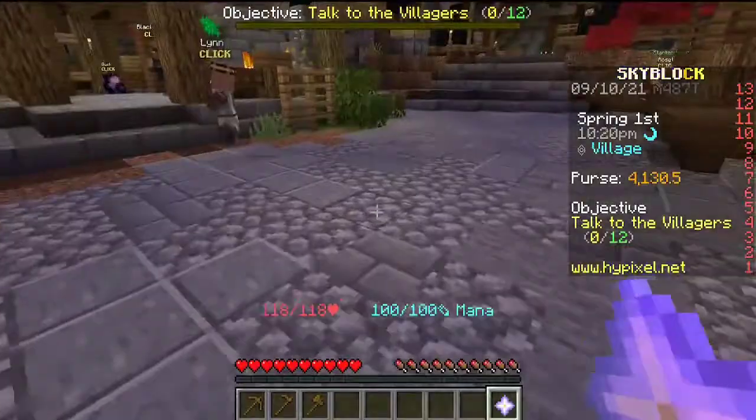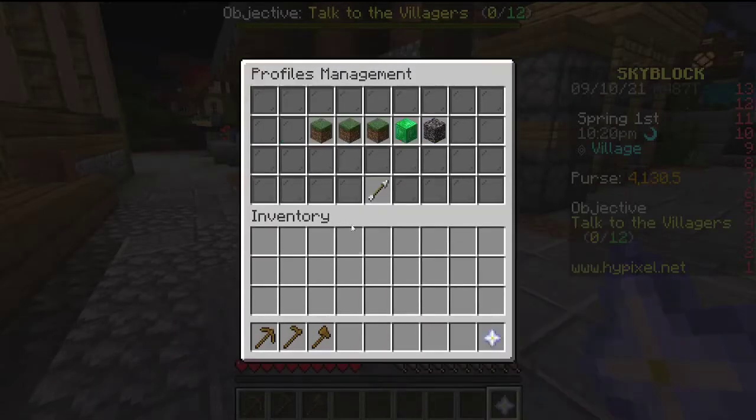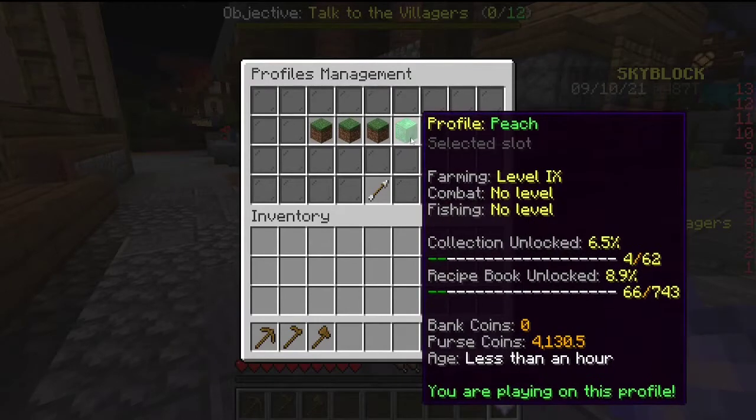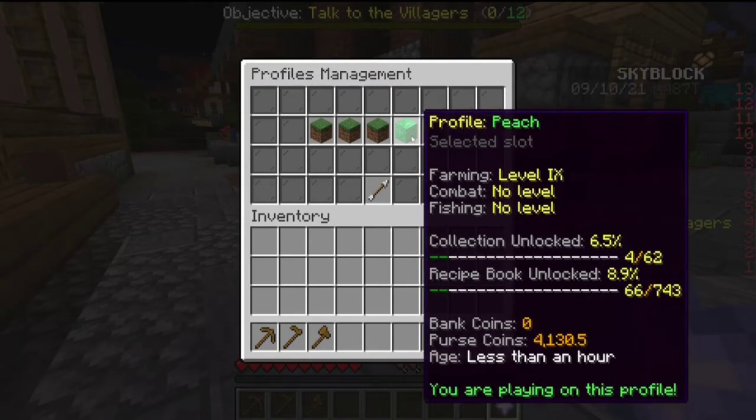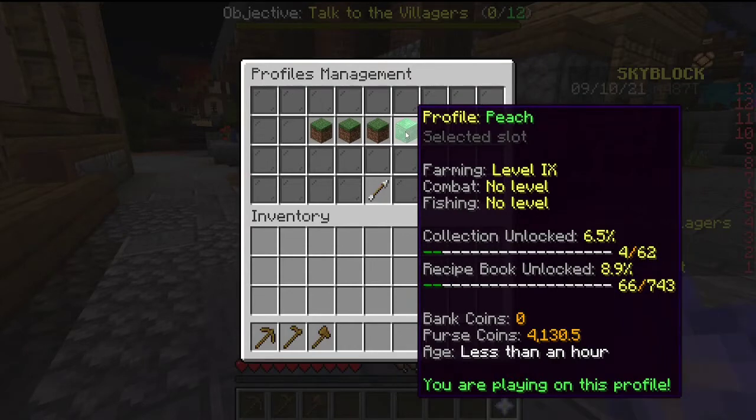You can always check your current level by going over to profile management and selecting the Emerald block. That tells you what level you are at within farming, combat, fishing — or any skill. The highest level will always be displayed right there.